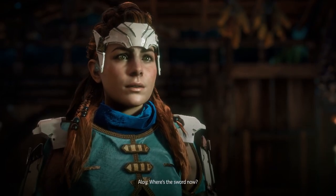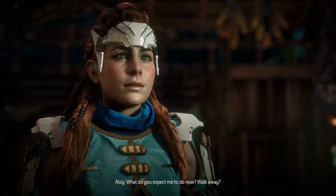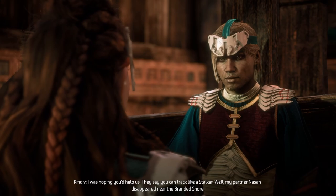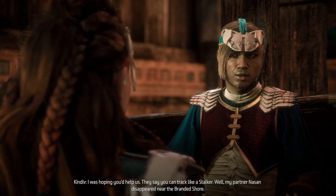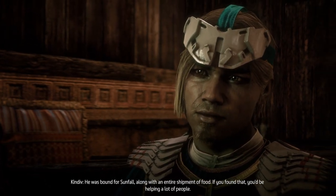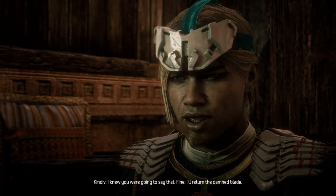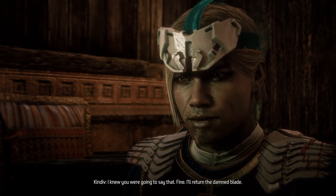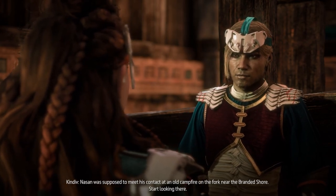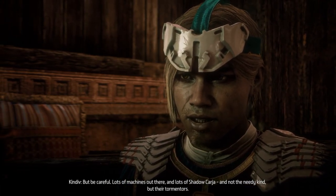'Where's the sword now?' 'Safe. I haven't sold it yet.' 'What do you expect me to do now? Walk away?' 'I was hoping you'd help us. They say you can track like a stalker. My partner Nassan disappeared near the Branded Shore. He was bound for Sunfall, along with an entire shipment of food. If you found that, you'd be helping a lot of people.' 'I'll consider it, but only if you return the sword to Ravon.' 'Fine, I'll return the damn blade. Nassan was supposed to meet his contact at an old campfire on the fork near the Branded Shore. Start looking there. Be careful — lots of machines out there, and lots of Shadow Karja, and not the needy kind, but their tormentors.'